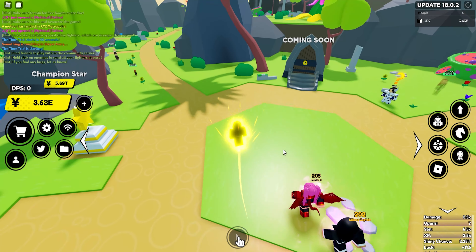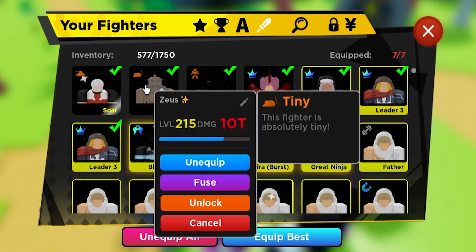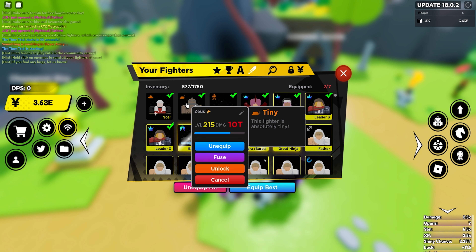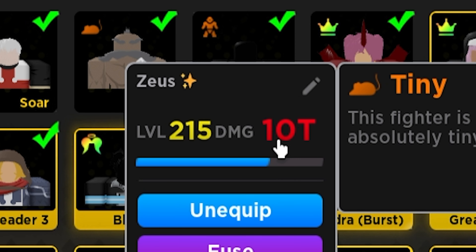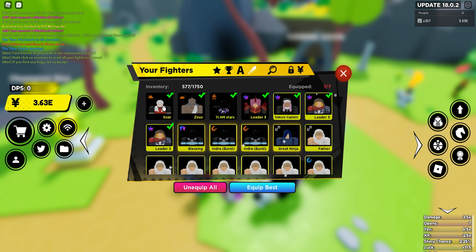As you guys can see, I did manage to succeed my shiny Zeus. At the moment it's only got a tiny passive, but I'm going to keep re-rolling him whenever I get shards or Robux so I can get him better and better. During the double luck event I got him to level 215, so he's already only 10 levels off max level, and when there's another luck or XP event I can get him up to 220 and then just incubate him until he's 225.